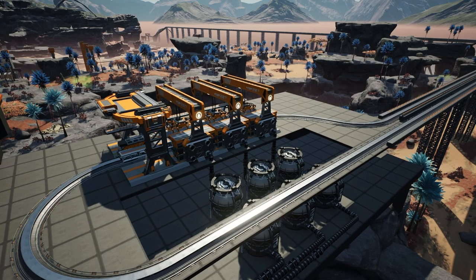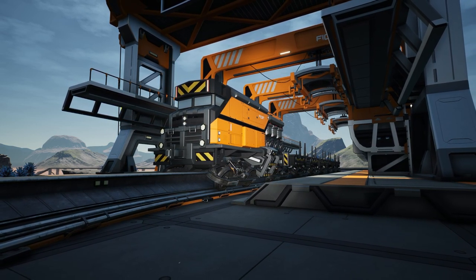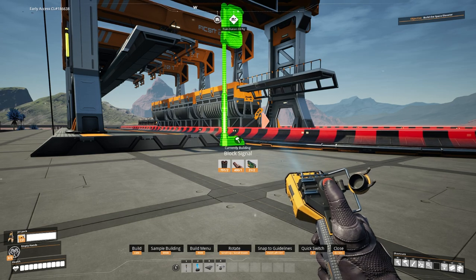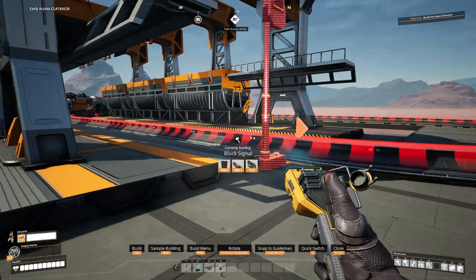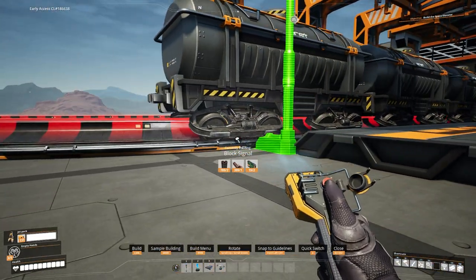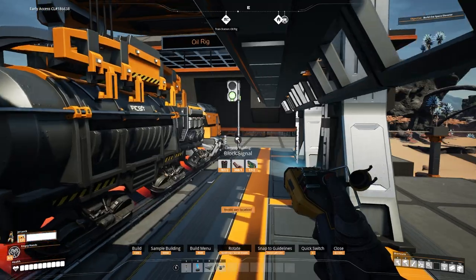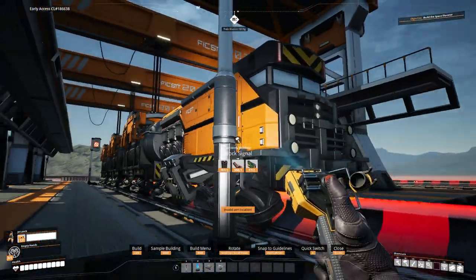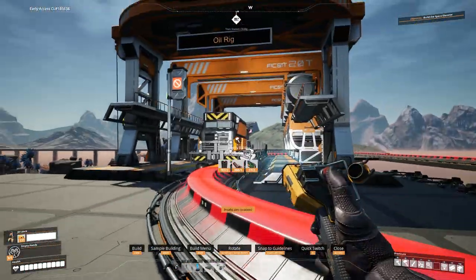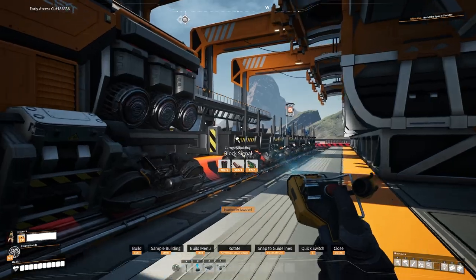The next thing is to add a second train, but first I need to work out the signals, which are very simple with a two-line setup. We'll put some block signals down. First, put one on the exit of the Oil Rig station, and then one on the entrance of that station. You'll see the station line has gone orange. If there's a train on the red colored line, this signal basically tells the other train 'you cannot pass' — just like Gandalf.